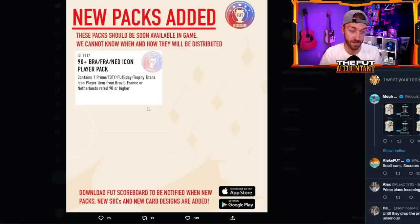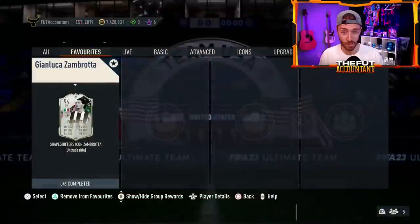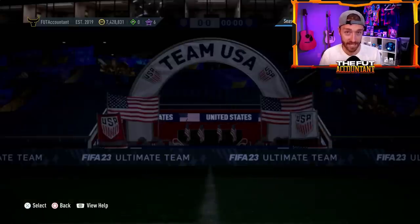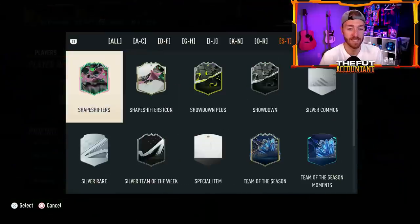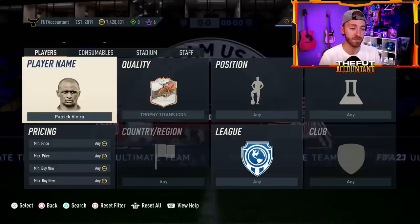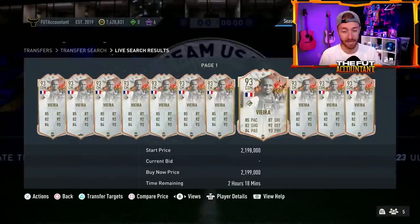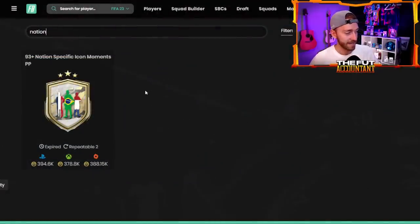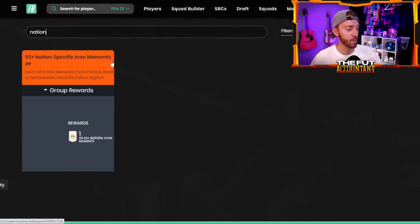Since the player pool is so small, when you add in the Futties, Team of the Years, and Trophy Titans there's honestly not a lot of icons you can pack from this — which means you're probably going to see a lot of the same less exciting cards. But there's really good potential too — you could pull a Team of the Year Dino, or a Trophy Titans Zidane or Vieira, because those are going to be in this pack. It is a pack, not a player pick, which does hurt the hype a little bit.